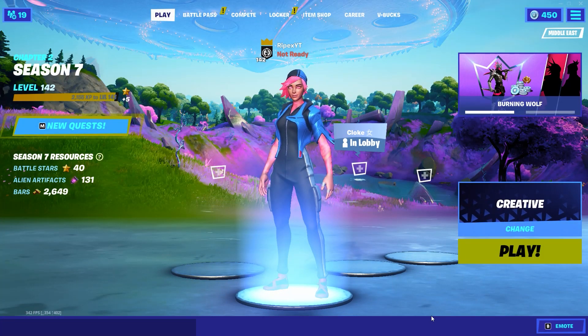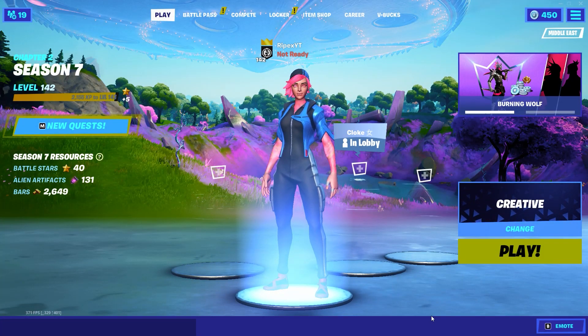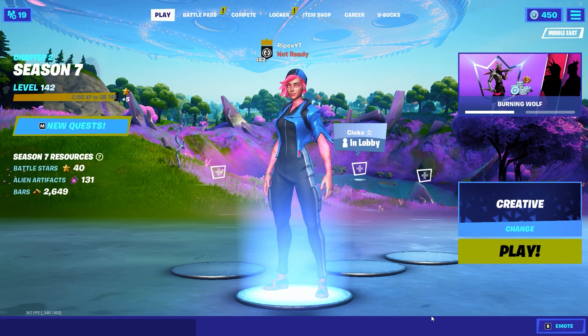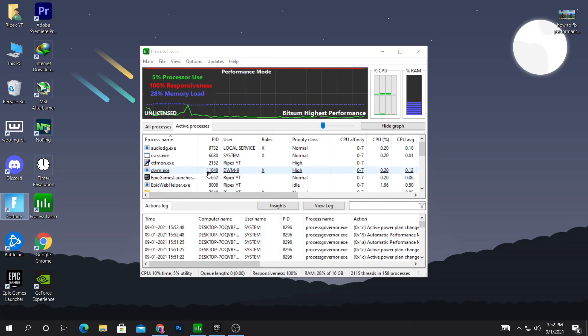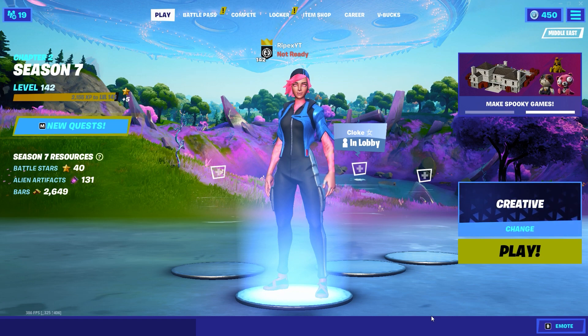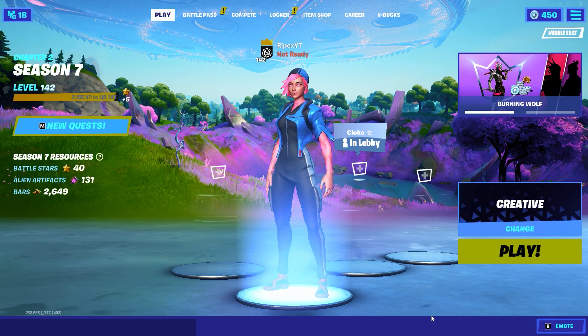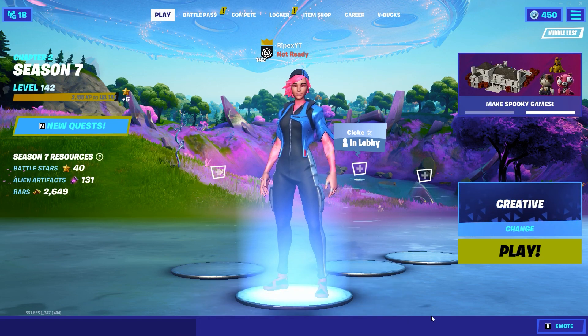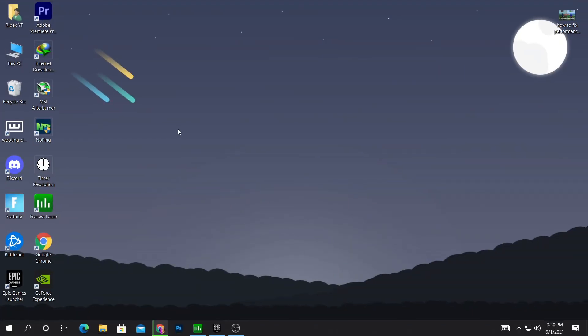Hey, what's going on guys, welcome into my channel Rypex. Today in this video I'm going to show you how to fix the performance mode in Fortnite Season 7, and also how to use Process Lasso software for getting the best performance with any PC build. If you follow all of this video you will get 100-plus FPS in your Fortnite with any PC build.